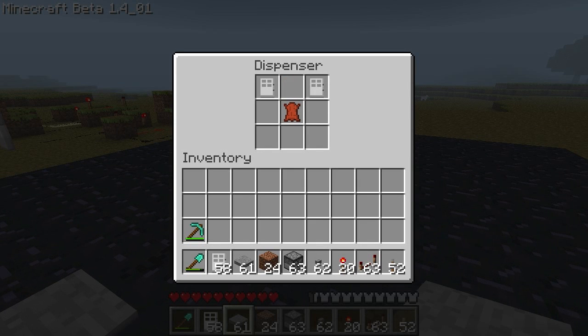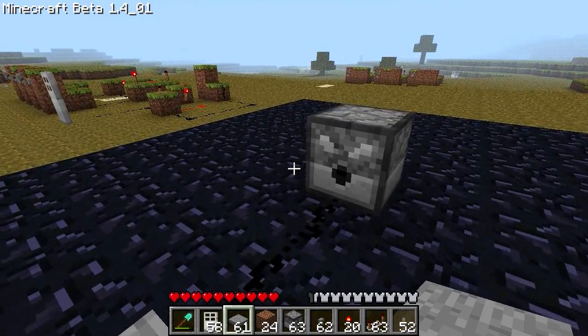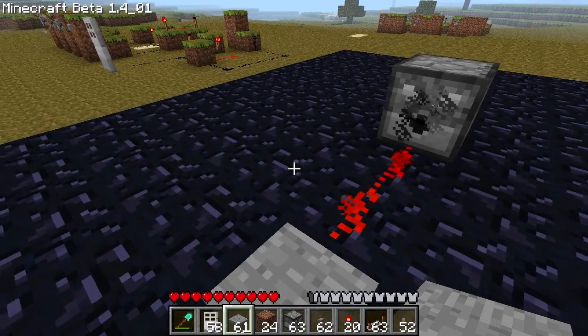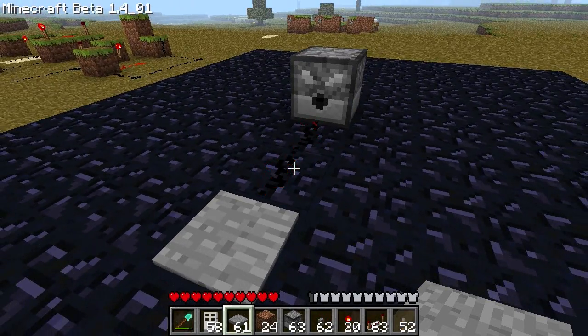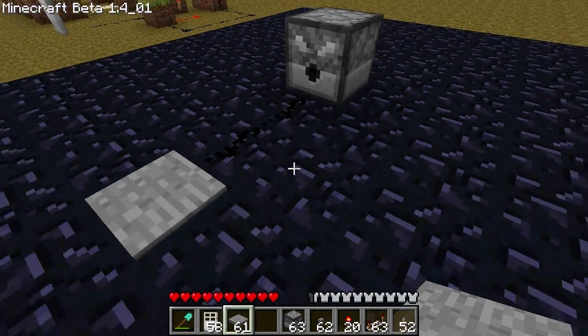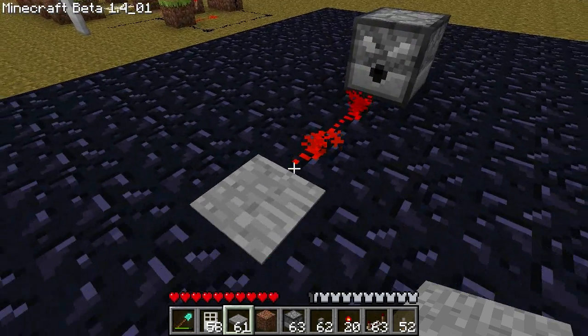You can put anything in it, in any order you want — it's just the order you want it to spit things out. So first it will spit out a door, then another door, then the leather. You can also do it like that — now it will spit out lots of dirt.